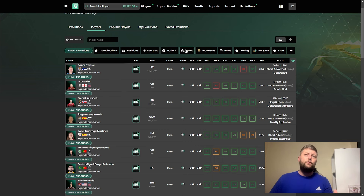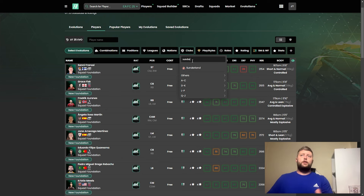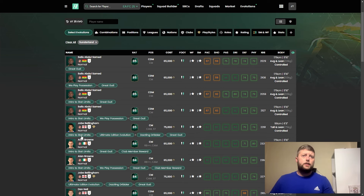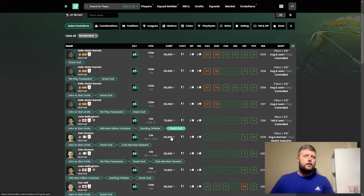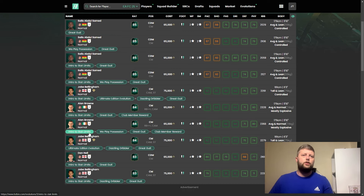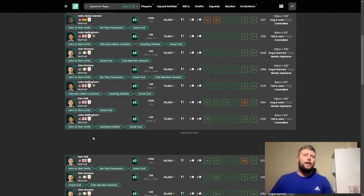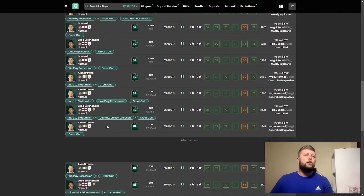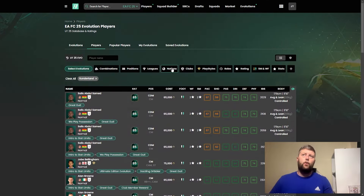If you're looking to build a Sunderland team, for instance, you can have a look here and see all the different links you can go with. You can see that most of them can go into the Intro to Stat Limits. We see Joe Bellingham being a big one, Dan Neal being another one, and Alan. This works for any team as well.